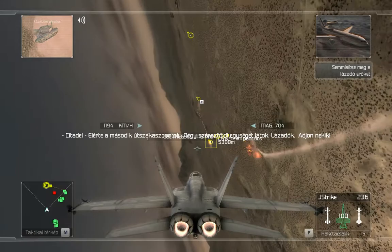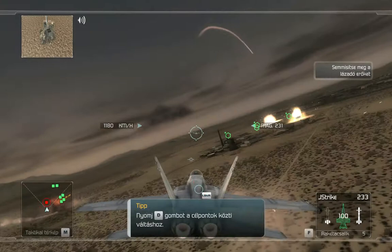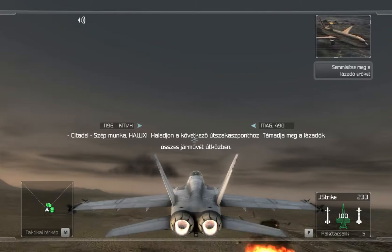Weapon lock — you're at the second waypoint. I've got four rebel ground units on my scope. Take them out. Roger that, we're rolling in now. You can cycle through multiple targets on your HUD and select the right one to attack. Good work, Hawks. Proceed to the next waypoint.